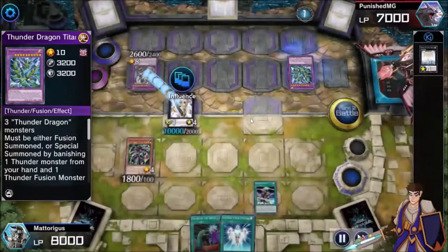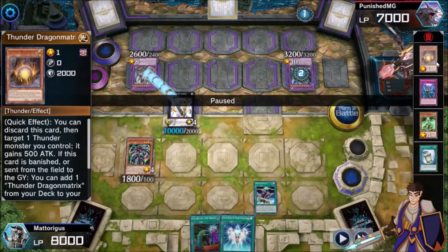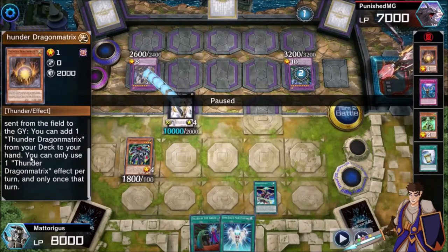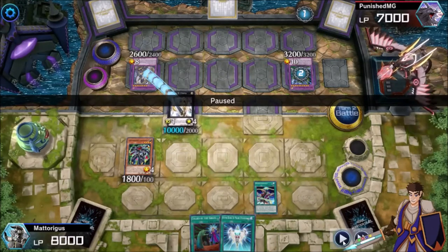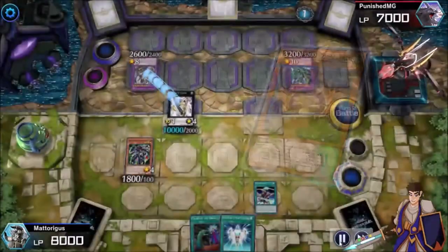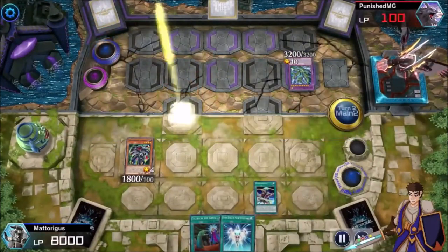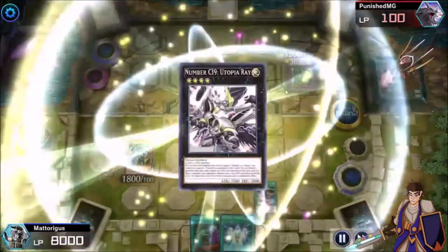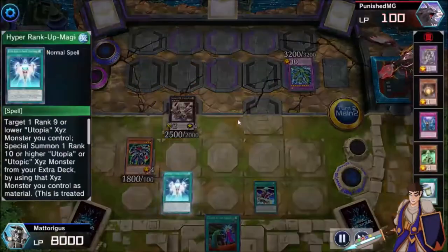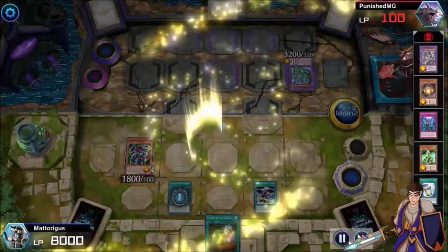But you knew he did have it. He Instant Fusioned and then banished the Kaminari Attack and the egg from his hand, which searched for another copy of the egg. If I'd been more on the ball there, I probably could have done this differently, but I'd leave him on a hundred life points. He had this for the pop, but when he discarded the egg, you had Call by the Grave to negate the Titan from activating.